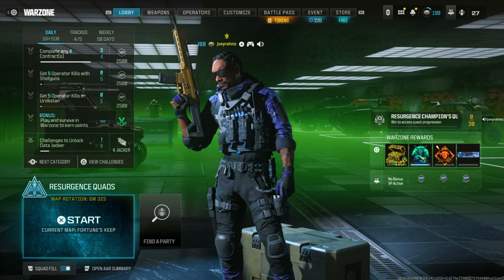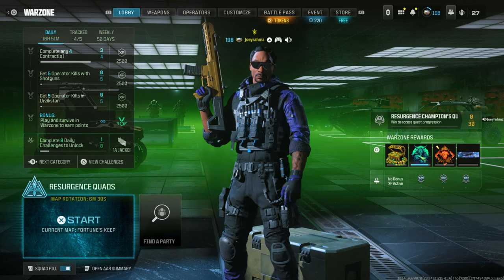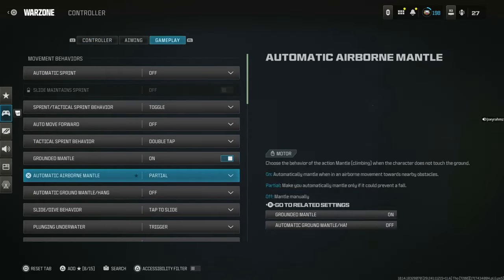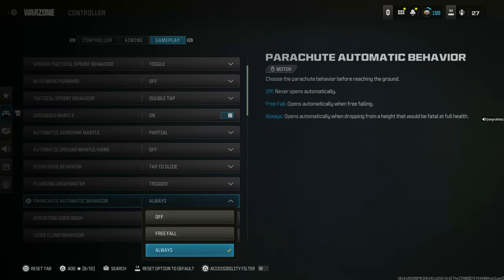All you need to do is come to Resurgence Quads, go to Squad Fill in the bottom left corner and make sure that's on. Come to Settings, then Controller Settings, go to Gameplay, and make sure that Parachute Auto Deploy is on always — so Parachute Automatic Behavior is set to always.